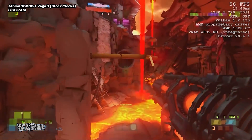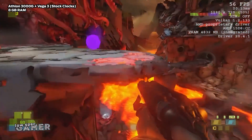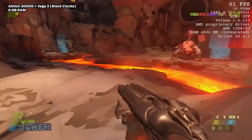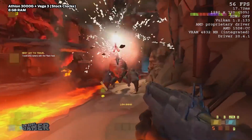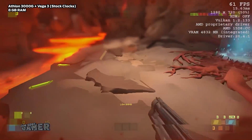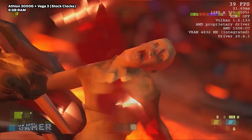I threw the game into one of the heavier areas — the Super Gore Nest — using all of the commands I have shown you except the ones that break the game, at 720p and with dynamic resolution targeting near 60 FPS. The result isn't quite as I expected, as the resolution does not drop enough to actually maintain a constant close to 60 FPS average. However, you have to appreciate the fact that this is even possible — I feel like I am almost playing an entirely different game. What an experience!